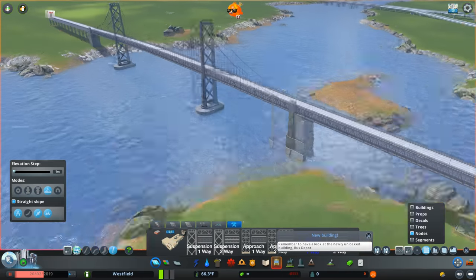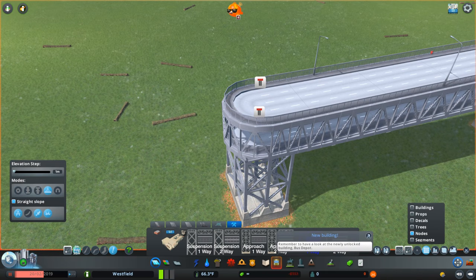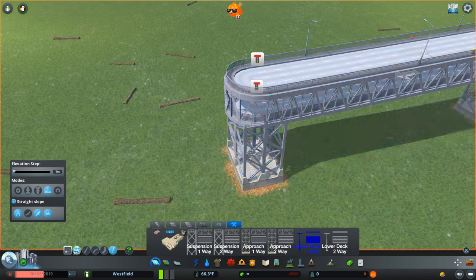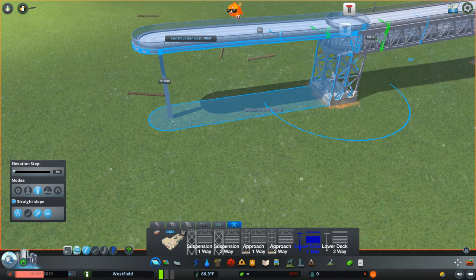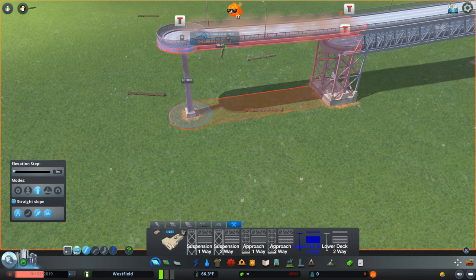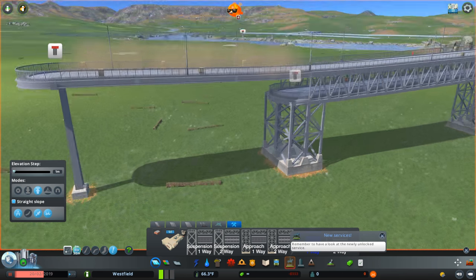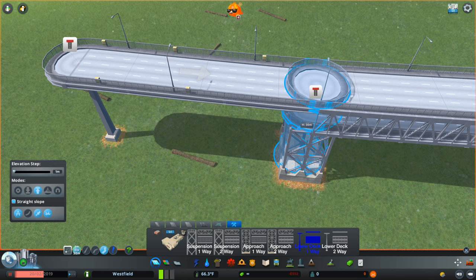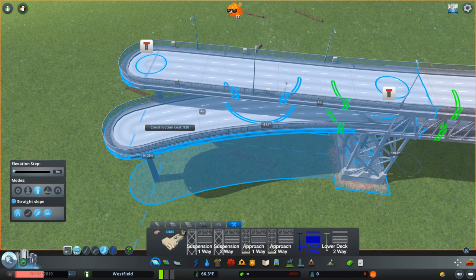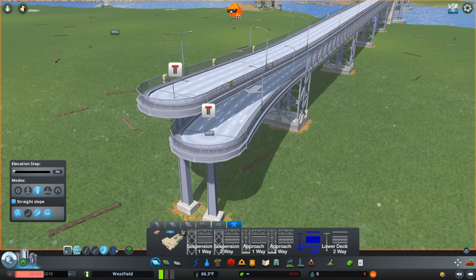Just to get the bridge out of the end of the truss section, what you can do is grab your lower deck one-way and force Elevated — elevated is very important because we can have streetlights and similar. Just drag one section up to your upper deck; what that does is it opens up the end of the truss, which allows you to grab a curved segment, make sure it snaps to the lower deck properly, and you can now very carefully snake your other deck out. And it's perfect.